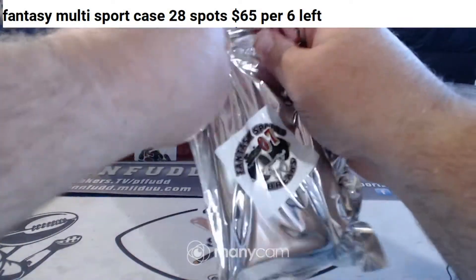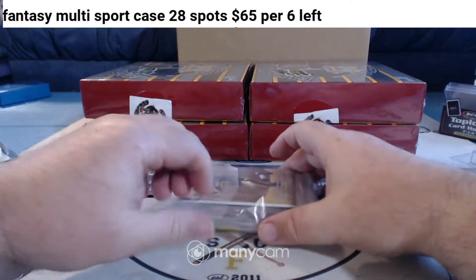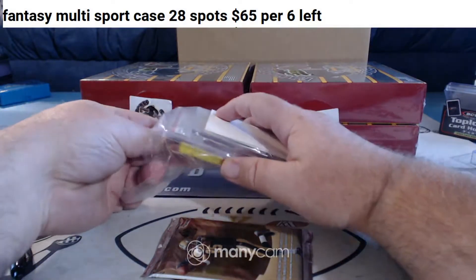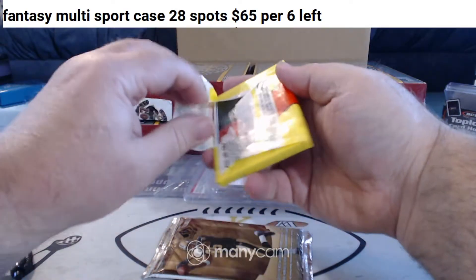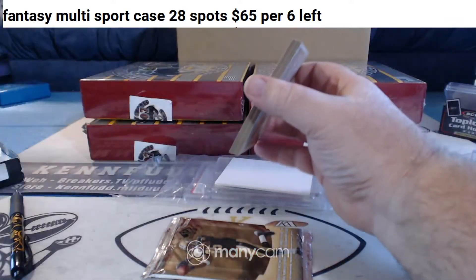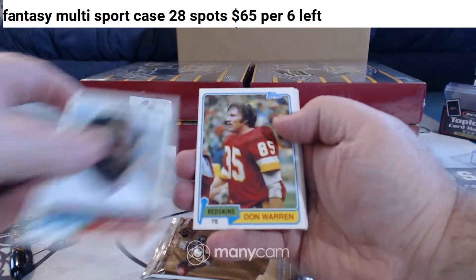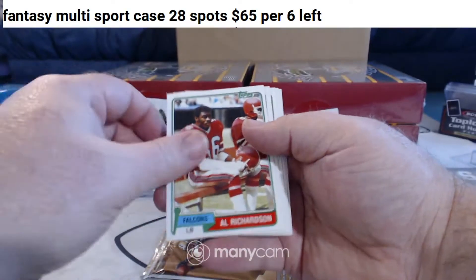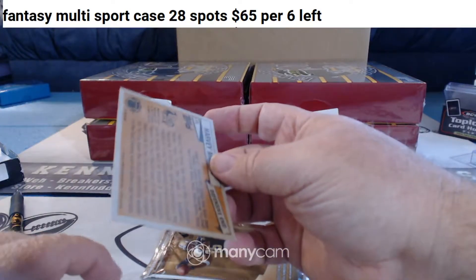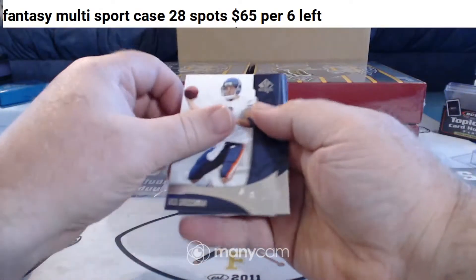Box number two. Football. Old football pack — 2006 SP Authentic. I don't know if this one has the year on the pack. I think it's '81 — it might be Joe Montana's rookie year, I think. Can we pull a Joe Montana? I think that's his rookie year. Looks like it. SP.